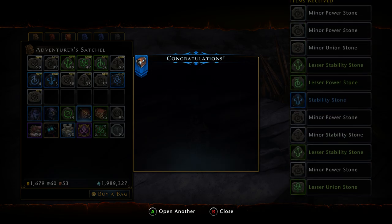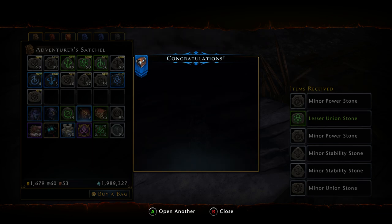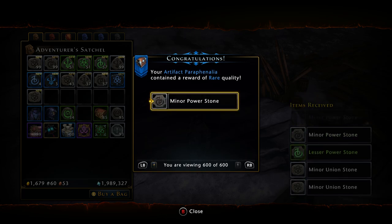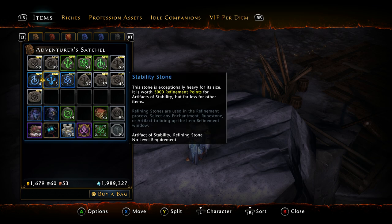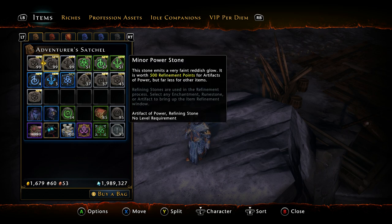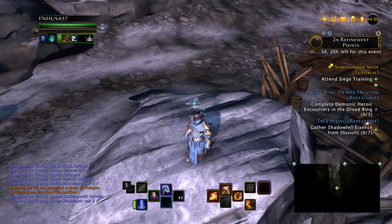Slow down a little bit here, get to my last ten, see what I can pull. Lesser Union, two Lesser Stabilities, another Lesser Union, last three bags: Lesser Power Stone, Minor Power Stone, and a Minor Power Stone. Not too terribly bad. We got four Power Stones, three Stability Stones, and one Union Stone — that's actually really good. That was eight Blue Stones out of 601 bags. I got 99 of each of the three types of stones on the Minors, and 51 Lesser Union Stones, 57 Lesser Power, 51 Lesser Stability Stones.